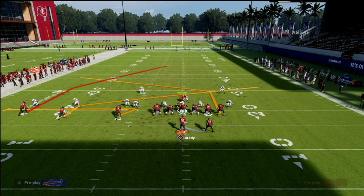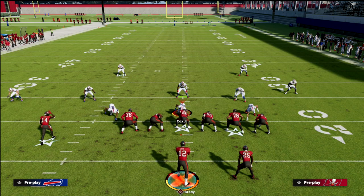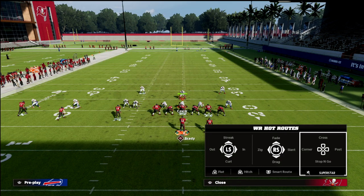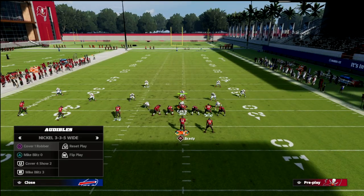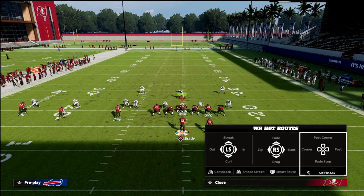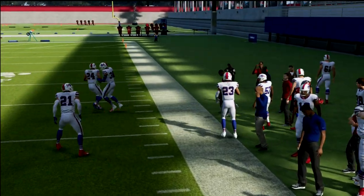If they decide to guard the tight end, we're going to try to hit the slant or zig route. Notice the zig is actually fairly consistent. If they press you out of Cover 1 Robber — and Cover 1 Robber is a little better pressed than not pressed — if they don't press, you can throw the zig route pretty much a hundred times out of a hundred and it gets wide open. If they do press, then you want to look for the slant-post concept over the middle of the field.